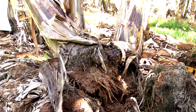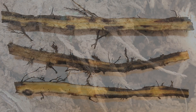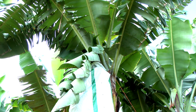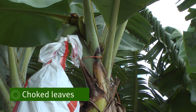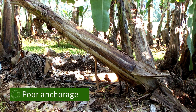Plant parasitic nematodes feed on and destroy the roots of banana plants. The plants are then unable to uptake sufficient water and nutrients from the soil. Banana plants that are infested with nematodes can have choked leaves, smaller bunches with shorter fruit and reduced anchorage, which can cause plants to fall over.